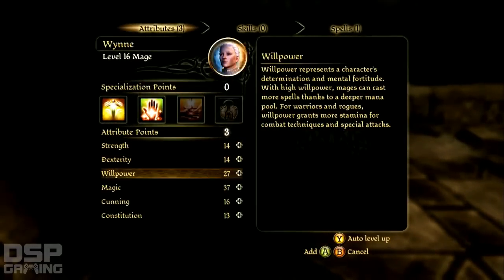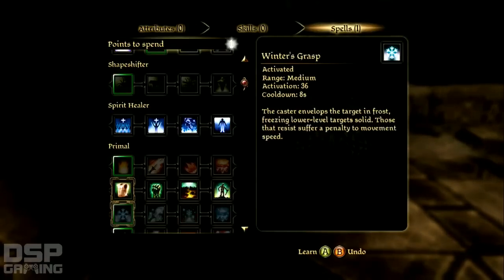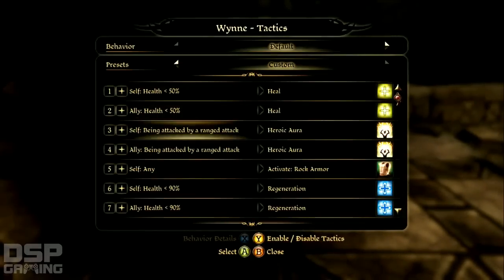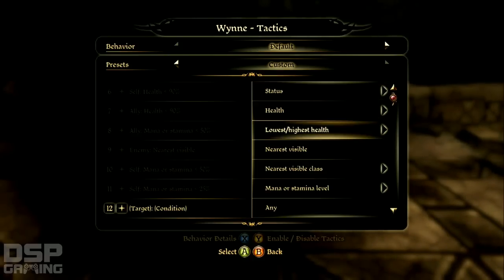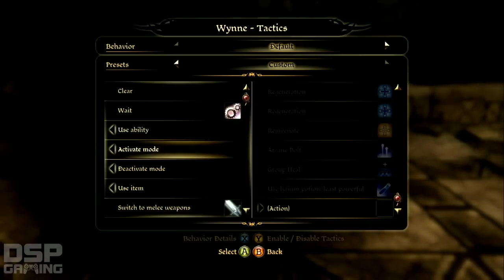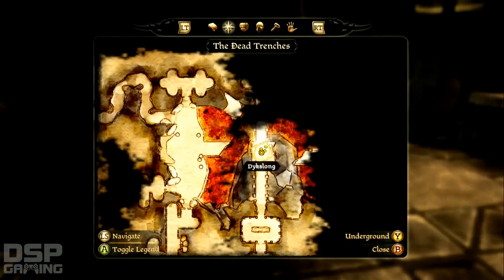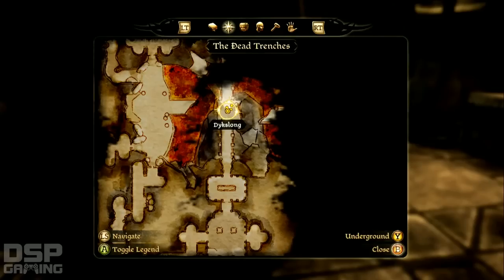She leveled up. What did I give her last time? I don't even remember. Haste — sure, there we go. I haven't been this way yet. There are two different ways to go. I'm gonna keep going. This might be some optional treasure room to the north, because we came from that direction. I'm gonna save here.